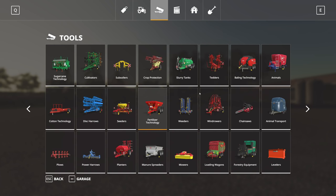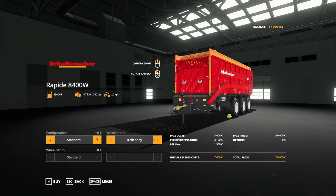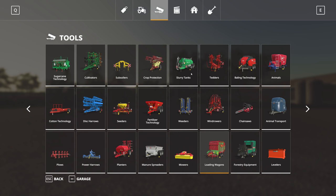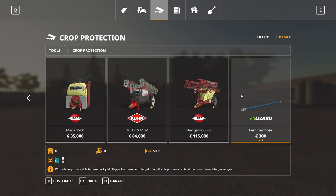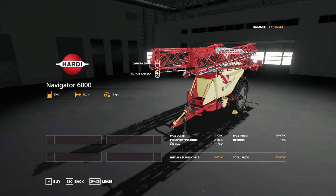Another thing I want is a loading wagon to grab all the grass, hay, and straw we might produce on the fields. I'm going with the red one since it's cheaper and even has more capacity. We might want the extension on that as well. Next up for crop protection I'm going with the best one — the Hardi Navigator 6000 with 36 meters. 115,000. I'm looking forward to using that. I also want a pickup in order to draw the AutoDrive lines, going with blue. Another 46,000 well spent.